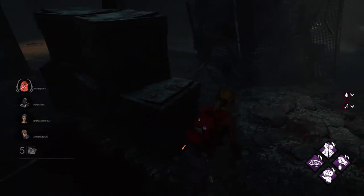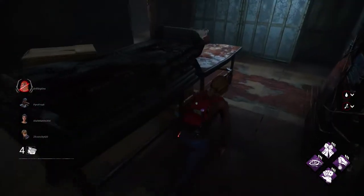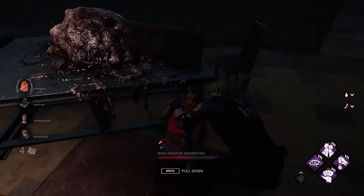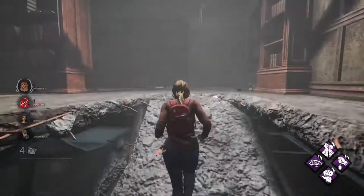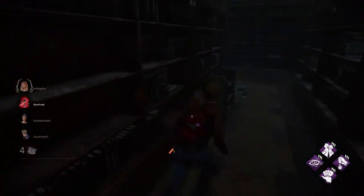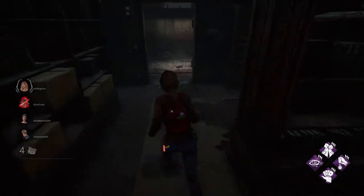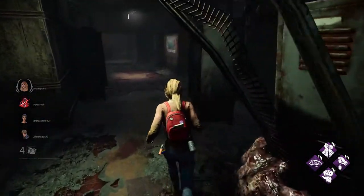One thing that makes this build so good is even if you do go down and you're playing bad, this build is still doing quite a bit for you. Basically, how this build works is you have Kindred, which shows the aura of the killer when they're near a hooked survivor, as well as showing everyone where everyone else is. And you have Situational Awareness, which shows everyone where you are when you're on a generator.